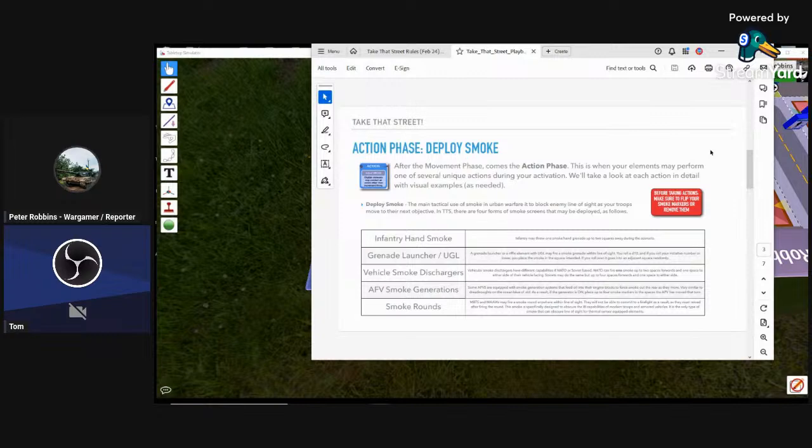We can actually deploy smoke: infantry hand smoke, grenade launcher, UGL (under-barrel grenade launcher), or vehicle smoke discharges. Ed Farrin had said this may have been taken out of the rules — it was becoming fiddly. It might have been the AFV smoke generators that he removed because it was a little too excessive.